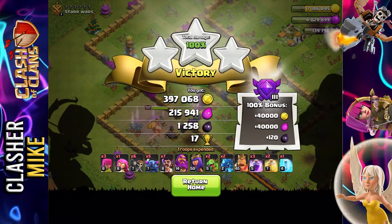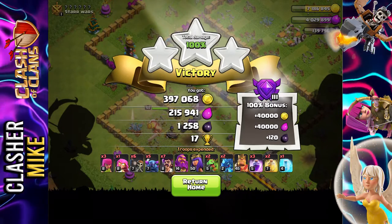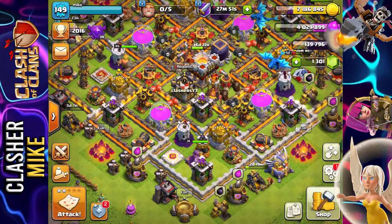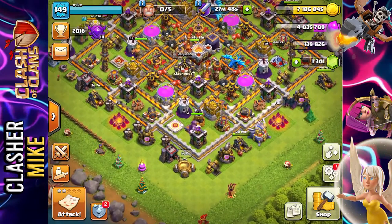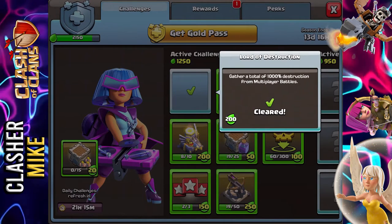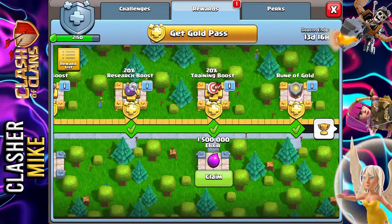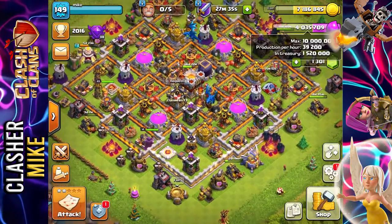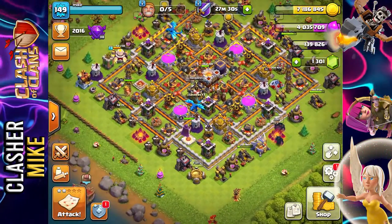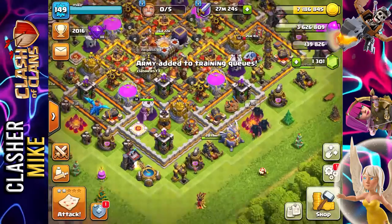I didn't really care about the loot there — I only cared about getting the three-star, and that was an easy three-star on a very low level base. Star bonus received — more loot in the treasury. We also just completed the Lord of Destruction challenge: gather a total of 1000% destruction from multiplayer battles. The reward is 1,500 elixir, which will help us upgrade a few more walls — that's almost enough to upgrade one wall segment. We just need to quick train those same troops again. These troops are way too good — let's hop right into another match.